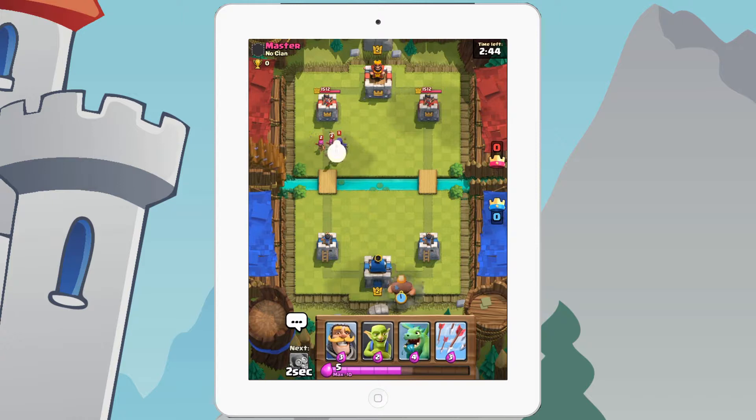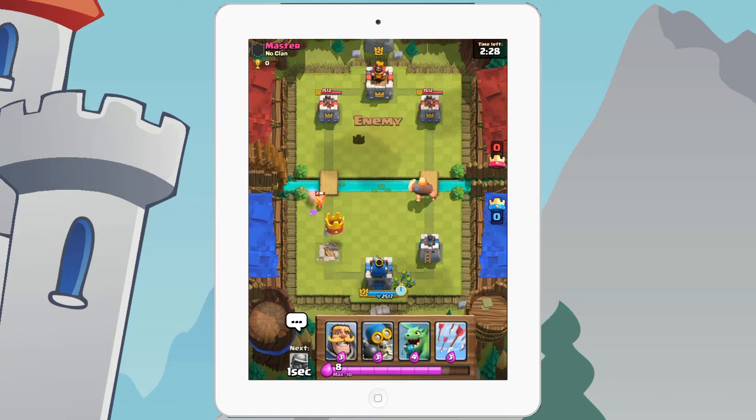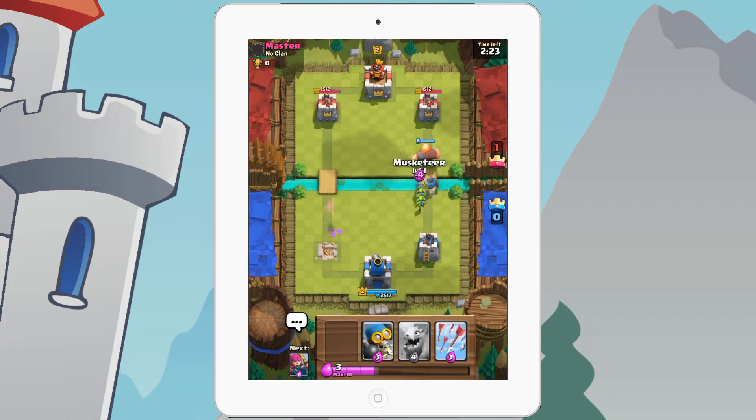Wait for your elixir to build up. The opponent is attacking with the Witch and using Arrows, which attacks the King Tower — that's great for us. The Witch isn't that powerful on its own, so it needs something to back it up. I'm gonna put a Knight and then some Musketeers.